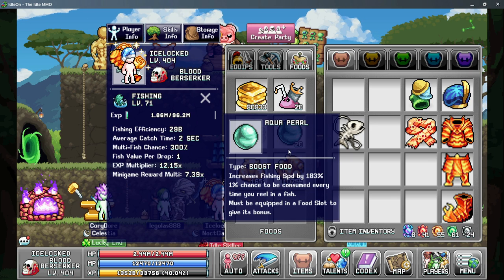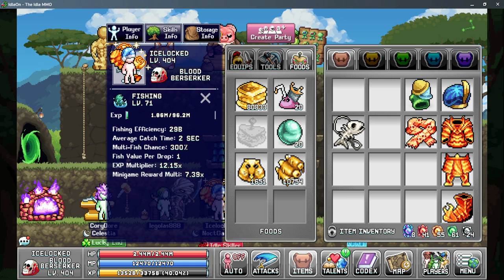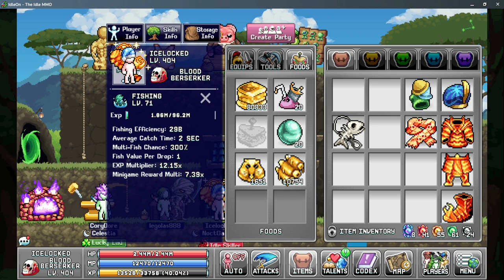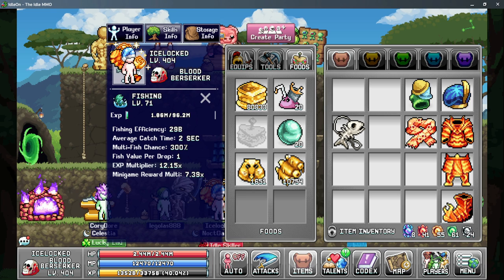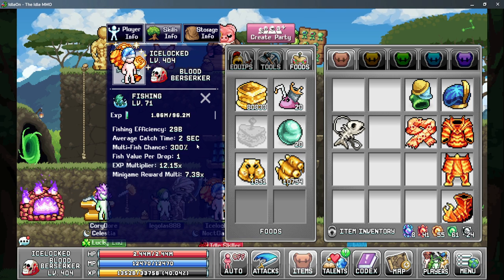These foods are basically impossible to replace unless another event comes around to give more. There is one food I don't have — the candy canes, which is another fishing speed food. My automation arm deleted all of mine, so I no longer have access to those unfortunately.